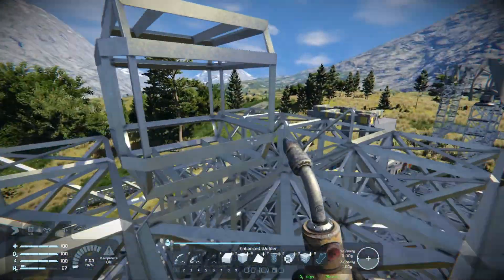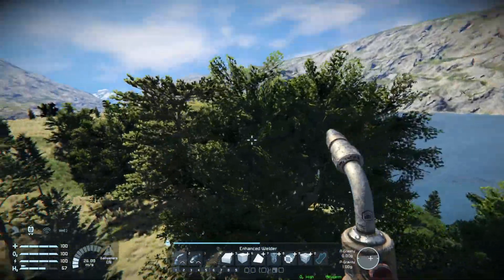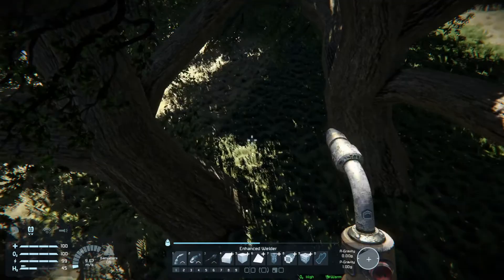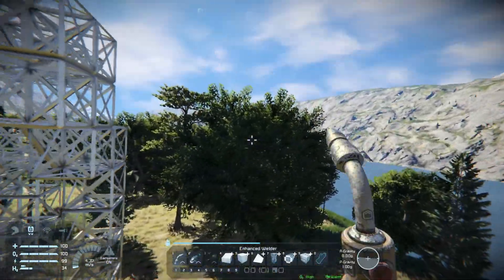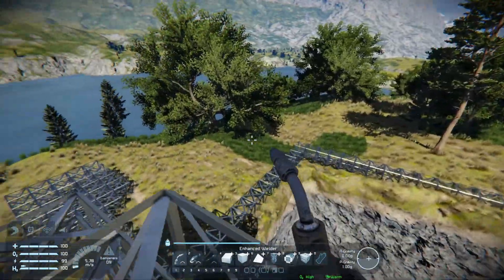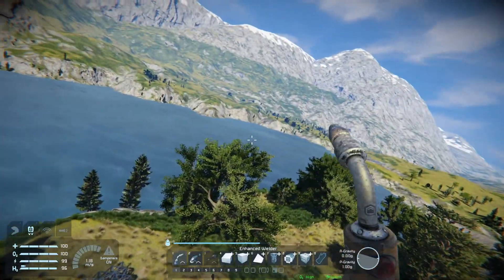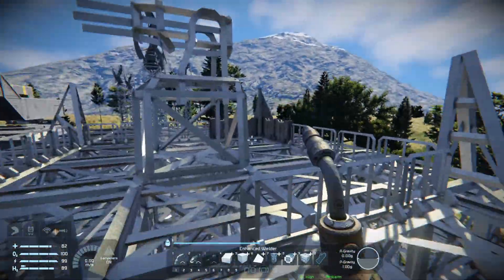I was thinking of setting up the control tower at this height and maybe just chopping down a tree or two. There'd still be some trees left — in fact probably two. Those two trees, if they went, we would have a much better view. And I don't want to make this too high because I think it'll just look a bit out of place if it goes up too high. I would like to keep all the trees and have a view up here, but it feels too high compared to the rest of the base and might look a little bit awkward.